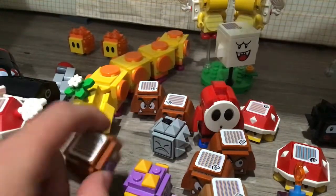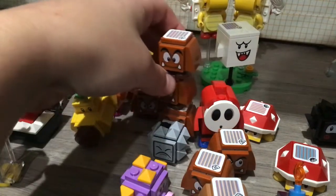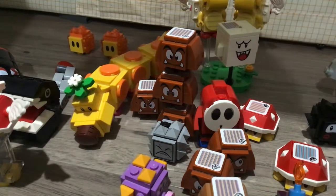But I'm gonna show you the secret character. You have to have a few of them. So you stack Goombas on each other, and that's called a Goomba Tower. You guys probably didn't know that.